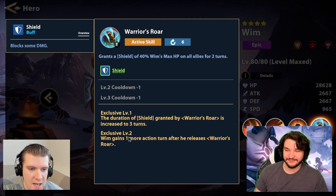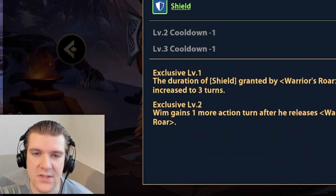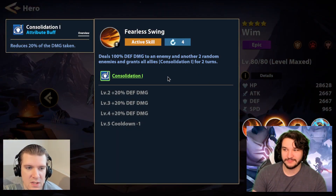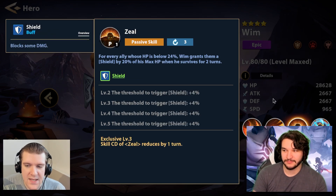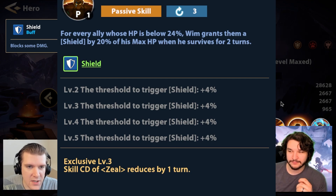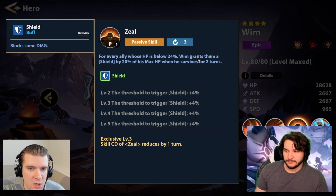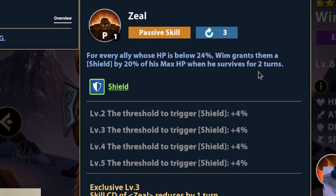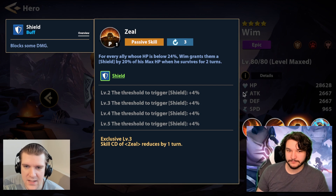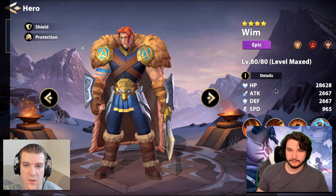The reason Whim is so good is he has one of the biggest percentage shields — grants self 40% shield on a four-turn cooldown. At Exclusive 2, Whim gains one more action turn after he releases Warrior's Roar, making it effectively a three-turn cooldown. He also has a passive where if any ally's HP goes below around 40%, he grants them a shield at 20% max HP when he survives for two turns — having this out-of-turn shield is really big.